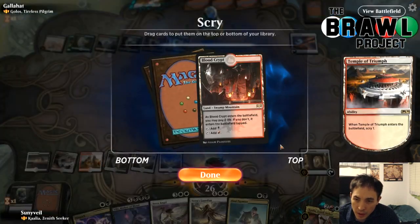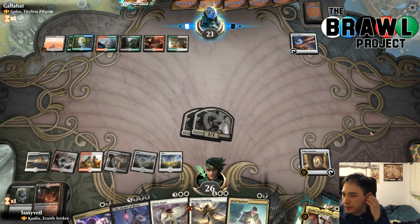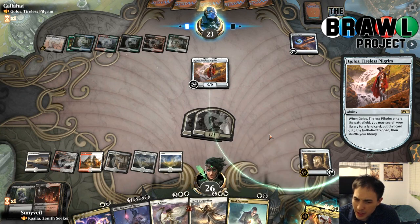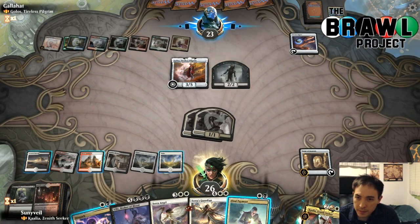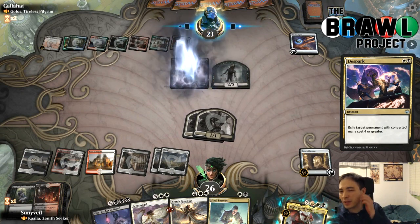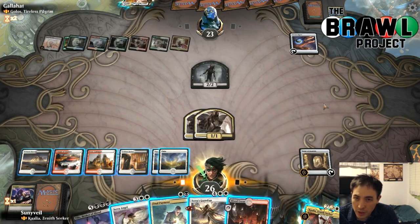We'd like to continue hitting lands so we can keep on top. We've got Final Payment or D-Spark. There's another Golos. We've got mana for Serra's Guardian. Just trying to play the most expensive card in our hand each time. Let's D-Spark that. If they play a Planeswalker that's problematic, I might have wanted to keep the D-Spark and pay the Final Payment instead. On the other hand, if I play Kalia, I get to draw a card with Tome of Legends — I'm sold.